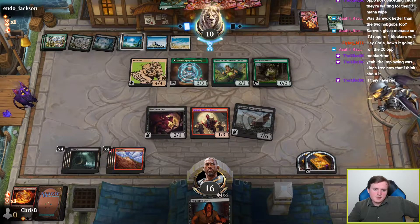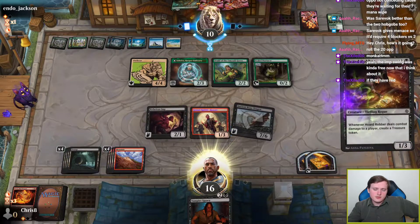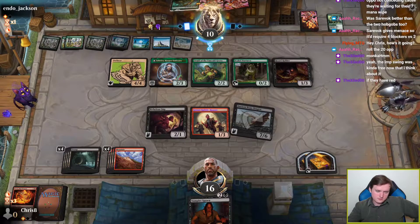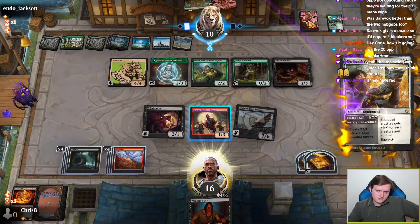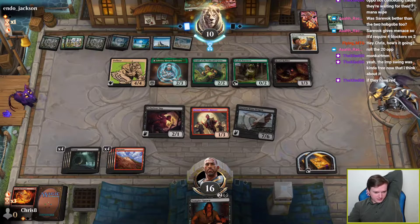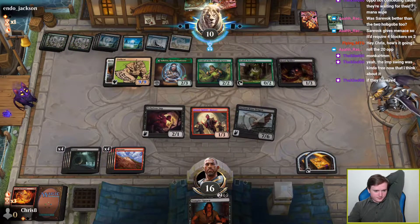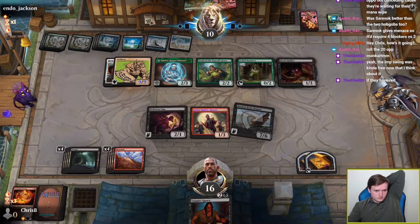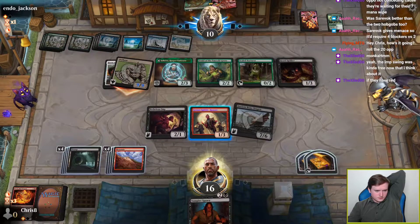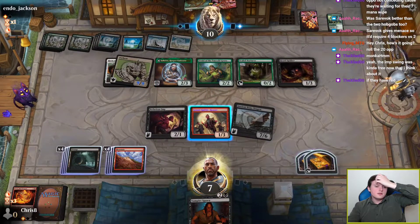Okay, nurturer — but they can't tap it to gain life this turn. So I'm currently looking at lethal if the opponent doesn't have a way to interact with any fliers. That's a lot of creatures and a very big attacking Owlbear, but by no means is it big enough. Cool — no, we're good, opponent. I'll take it. We get to roll a 16 — fancy! Let's go with my opponent's graveyard and also my graveyard.